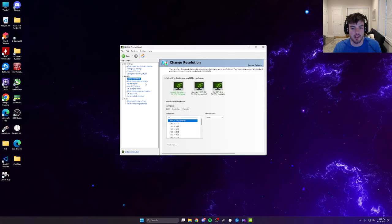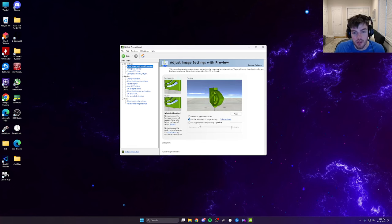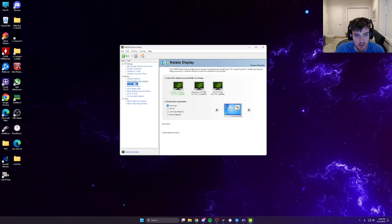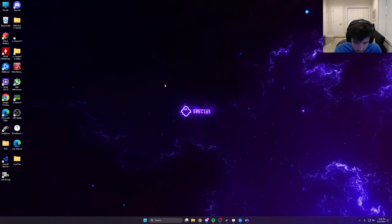I use Advanced 3D Image Settings and tweak them manually — that's why I have it set there. For Desktop Size and Position, I use 'No Scaling' — talking with some friends, it seems No Scaling lets you juice the most frames out of your setup.